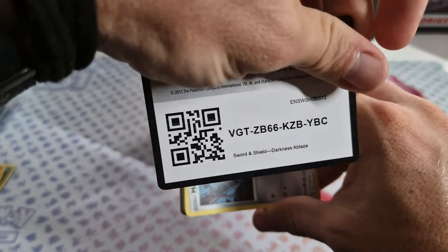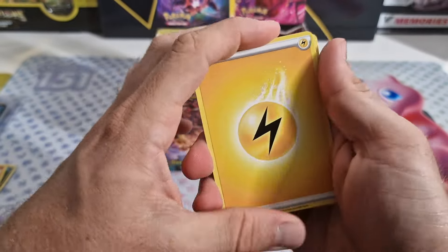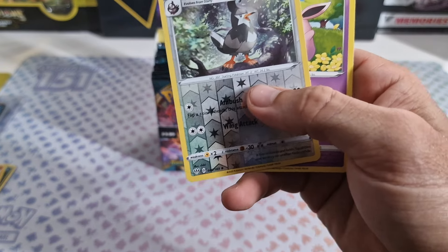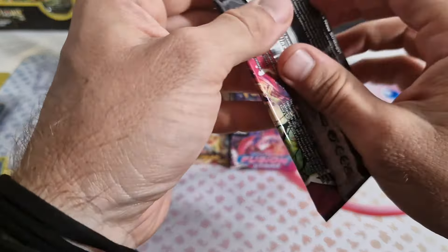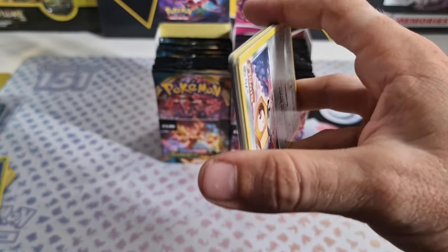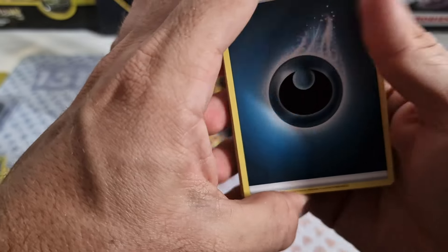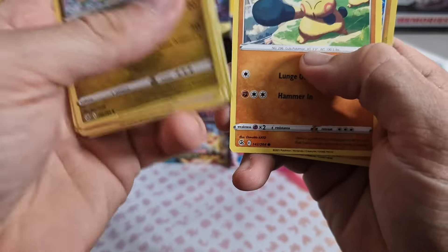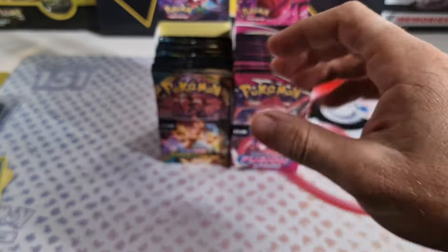We're opening basically a full booster box here if you count all the packs together. Next pack, Darkness of Blaze: reverse holo Staraptor and a regular rare Wigglytuff. I really have my doubts on this. This video should not be longer than half an hour — we should be able to open it within that. My voice sounds a little off today because I just had a festival last weekend and lost a bit of it. Fusion Strike: reverse holo Voltorb and a regular rare Absol. Still nothing from either set.